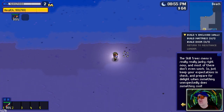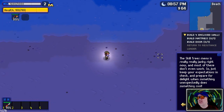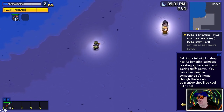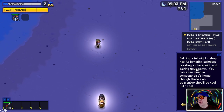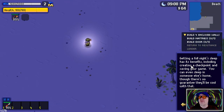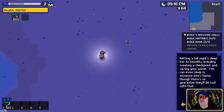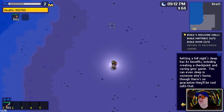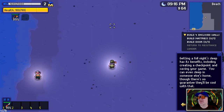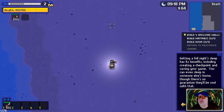I'm hoping we'll go around here and see a boat. 'A full night's sleep has its benefits - creates a checkpoint and saves your game. You can even sleep in someone else's home.' We'll do that - we'll find someone else's home to sleep in, maybe a beach home as we explore this vast beach at night.